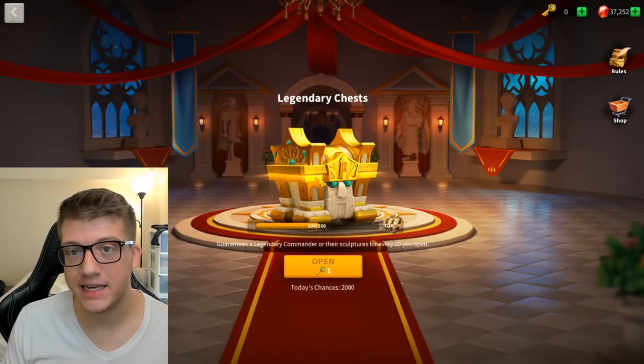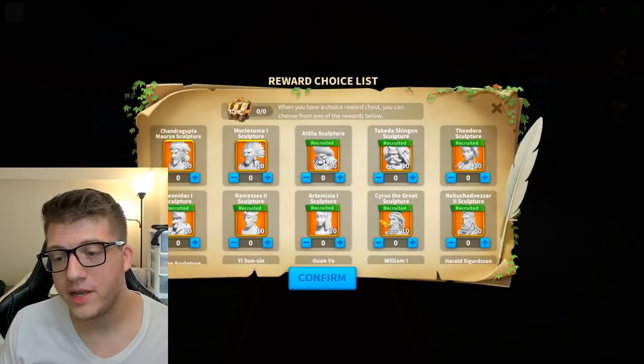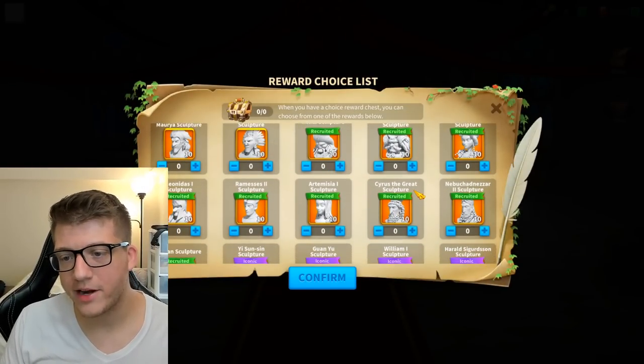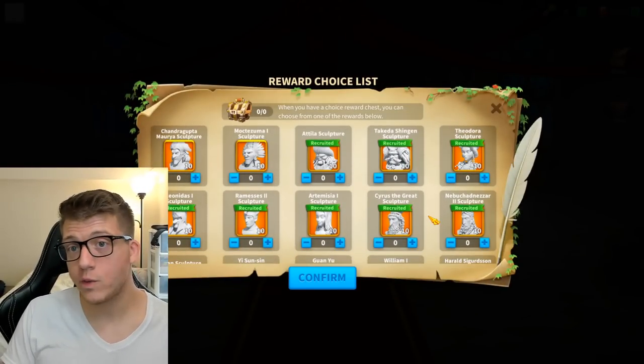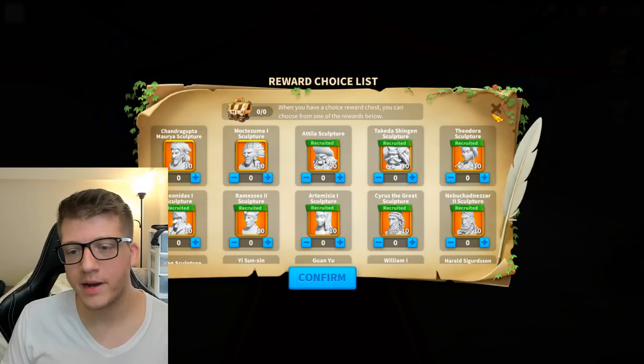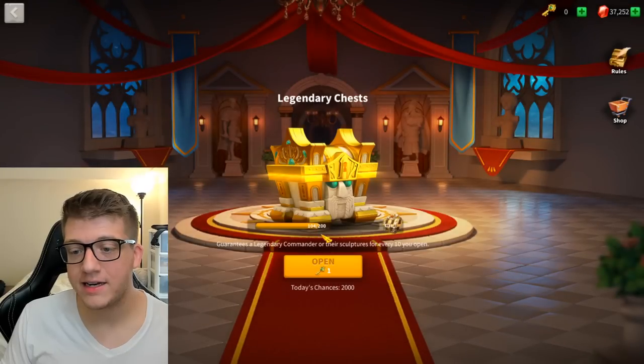For every 200 keys you open in the Legendary Tavern, you can pick 10 sculptures of a specific legendary commander. If you couldn't get a Mightiest Governor commander through that event, saving up 200 keys here is a decent alternative way to unlock or progress them.